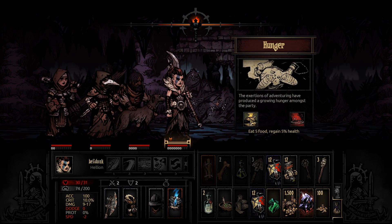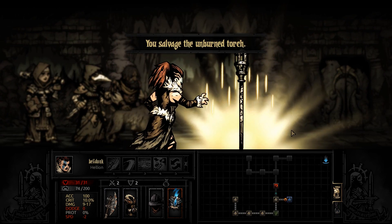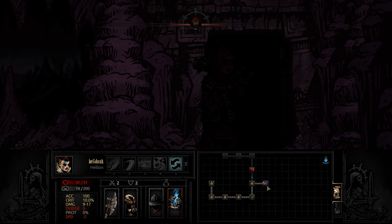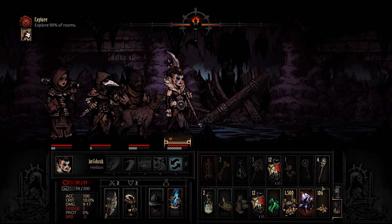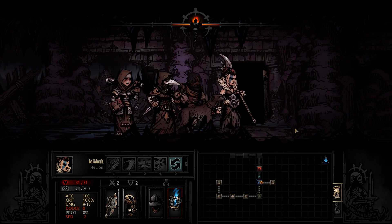Actually we'll probably camp before we check out the curio. Oh my god, hunger again? That's a lot faster than I expected — oh, it's just a torch. What a waste. Okay, that's a problem — that means we probably cannot camp. We don't have enough food to camp and encounter another hunger event. No camping for us.